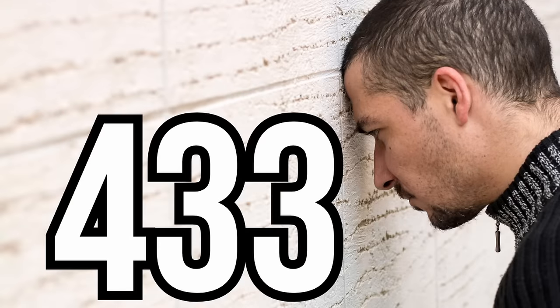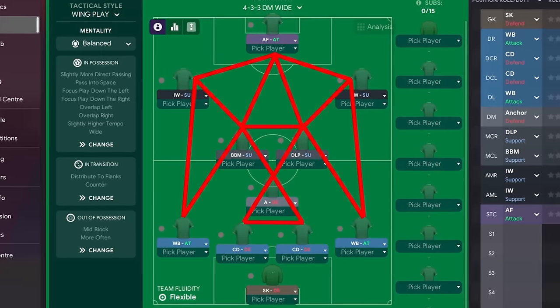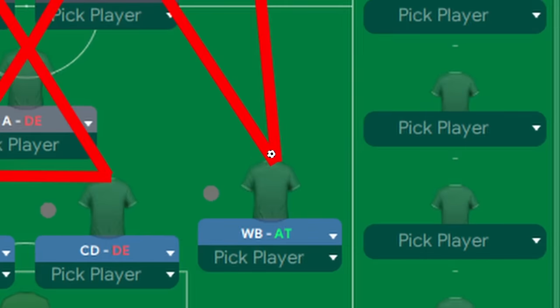One of the main strengths that makes a 4-3-3 so difficult to play against is how well it suits a possession-based tactic. Without the players even having to move from their starting positions, this formation creates triangles all across the field. This means that a player will at all times have at least two players close by to pass the ball to, setting up a team to dominate the ball and the match.